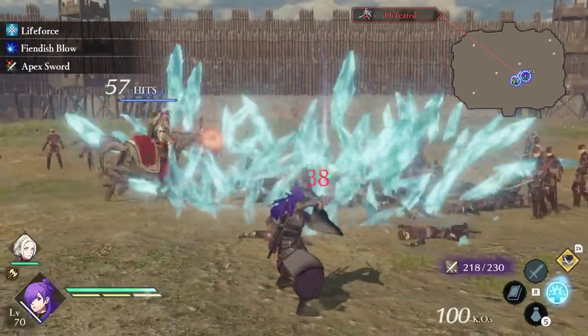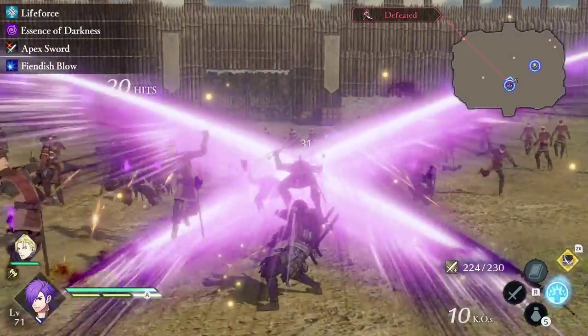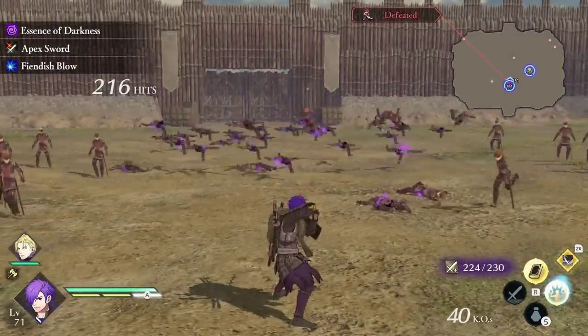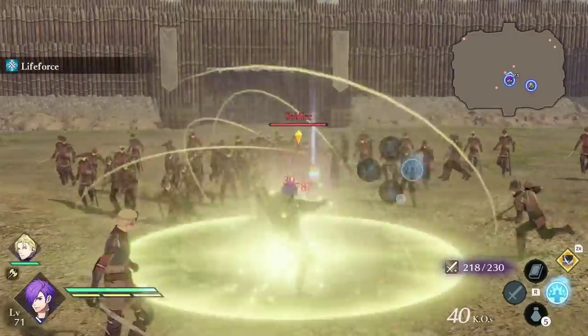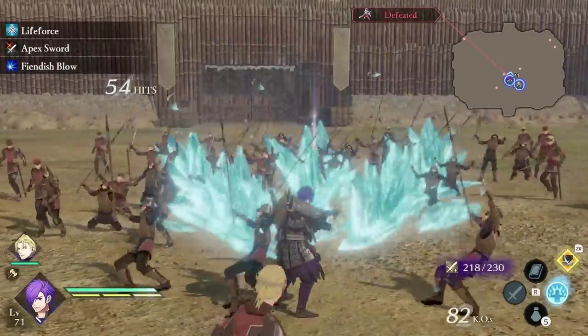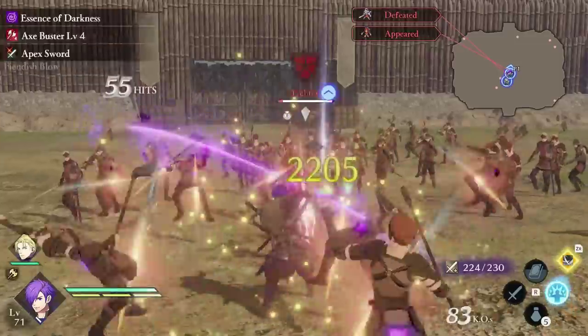There are tons of fun ability combinations that synergize well — for example, combining Lifeforce with Defiant abilities, or using elemental essence abilities to enhance strong attacks, combat arts, and magic. You can even build a very strong supportive character with their assist abilities if they're paired well and supporting the right kind of unit.